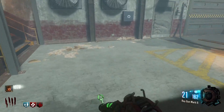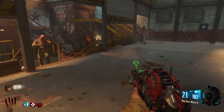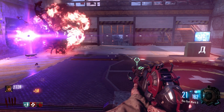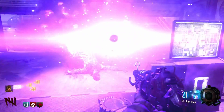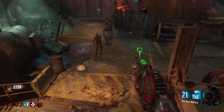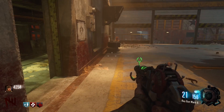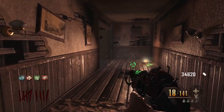Coming in at number 2 is the Gersh Device. The Gersh Device is one of the best tactical equipment because not only does it suck zombies into a black hole, it can also be used as a teleportation device. I've used it during Ascension speedruns — it's basically like 'Anywhere But Here' as a tactical equipment. It lasts a pretty long time, sucks in nearly every zombie in the area, and has a range of 51.4 meters. It comes in at the number 2 spot.